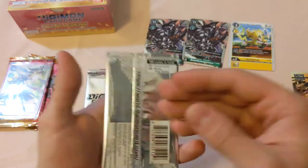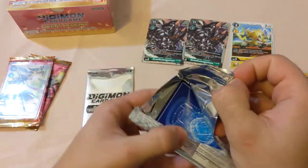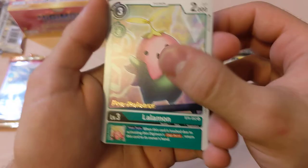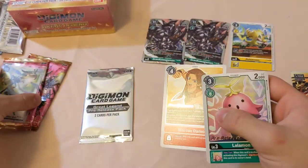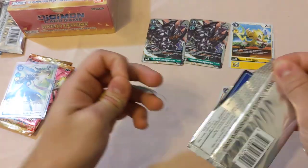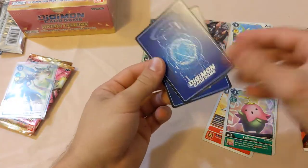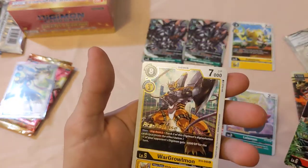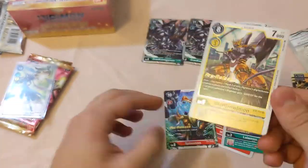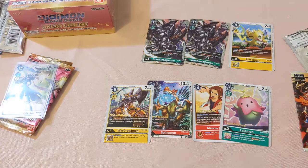Let's get into one of the Great Legends pre-release packs. It doesn't tell us what we can get, but let's hopefully get something epic. We got a Leilamon — I like that pre-release stamp on there. And we also have a Marcus Damon. I did pull a Marcus Damon with that art out of these packs, but this one's the pre-release version, so that's pretty cool. Out of the second one, we get a Spinomon and a War Graumon — a yellow War Graumon. That's actually the one I wanted! Guilmon is one of my favorite Digimon of all time, and seeing a yellow variant of him is super cool.